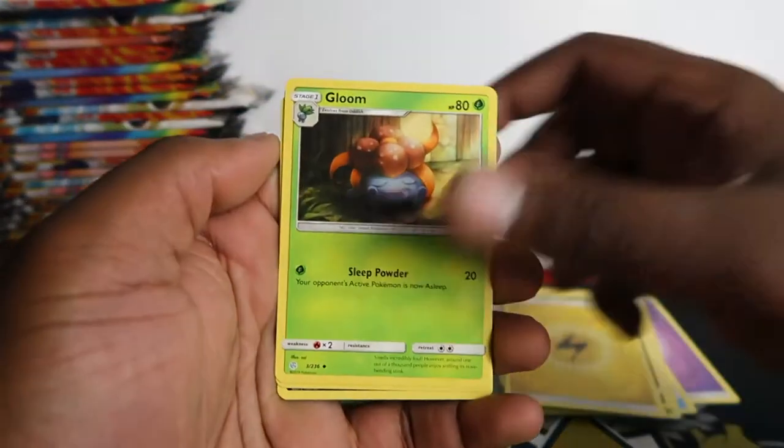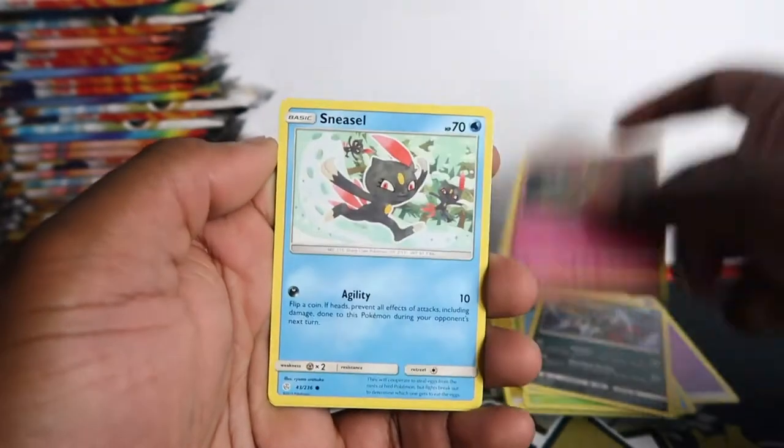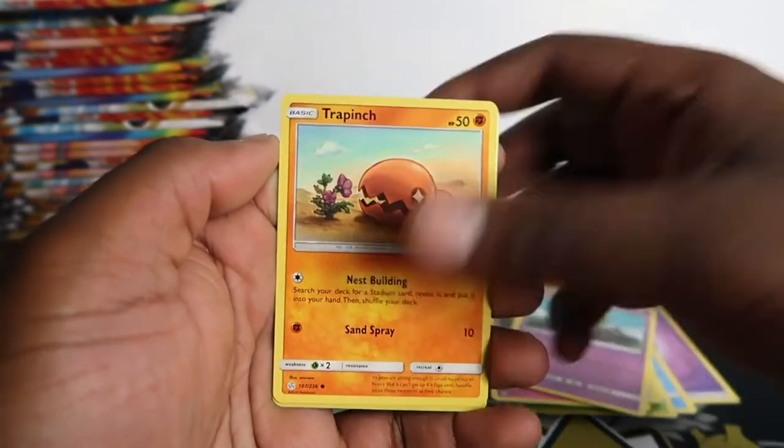We've got tons of secret reds out of those, and you can get a character card and a GX pull so it's a bit crazy. Flabébé, Sneasel, Natu, Trapinch - so feel coughing and while we're in.